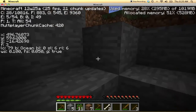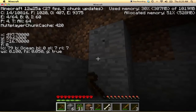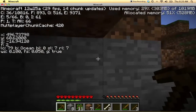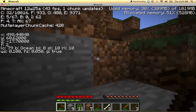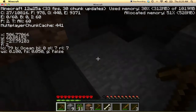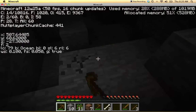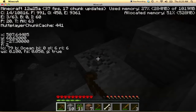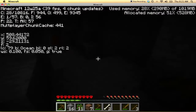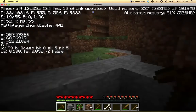Let's start by getting some stone and taking care of our skeleton problem. At least we got some bones out of them. This is probably not the best way to go about it, but that's alright. There's iron there too - let's go back to my workbench.